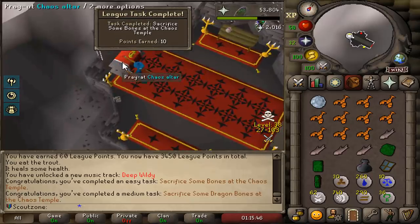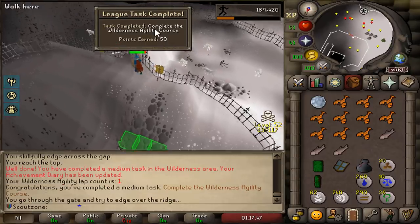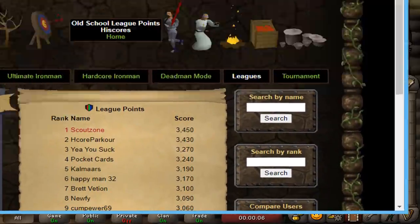Sacrifice the bone - 50 points. Another 50 points for completing the agility course. This is going so quick. I feel like I'm flexing the high score so much - I'm rank one once again.